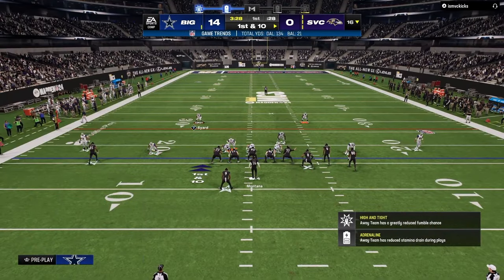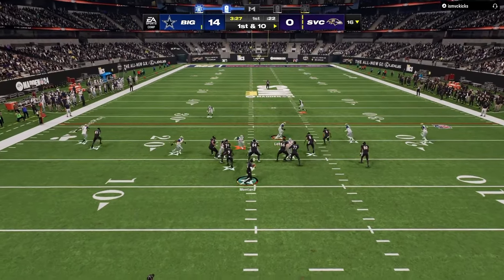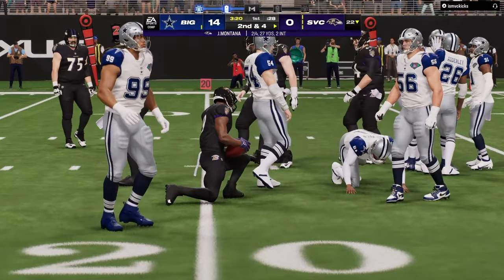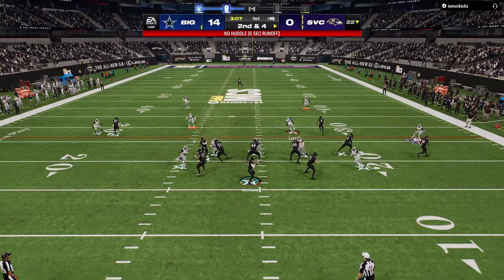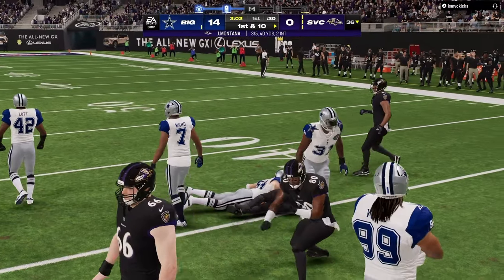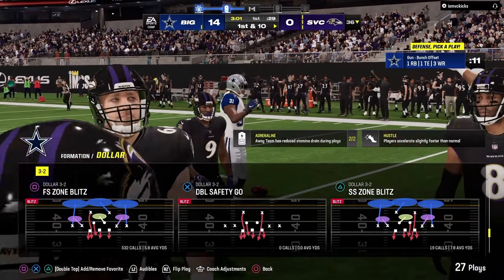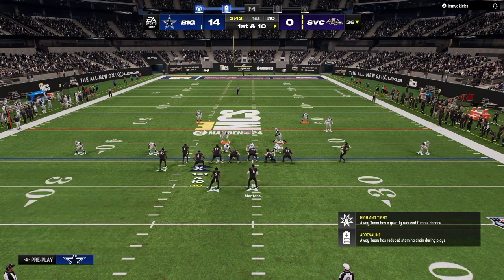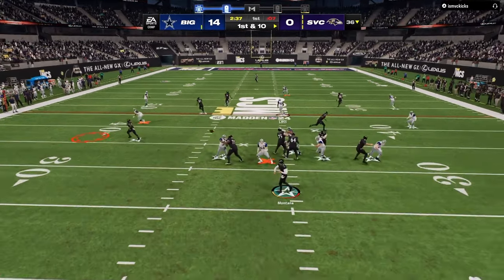Some of this explains what you need to do defensively in Madden. One principle that's always been true is you need to have a blitz threat. No matter what defense you're running, you need some way to get pressure on the quarterback. Just like in the real NFL, if you can get pressure with fewer people sent, you're more likely to take away throwing windows and speed the quarterback up. Pressure has always been a necessity in Madden.